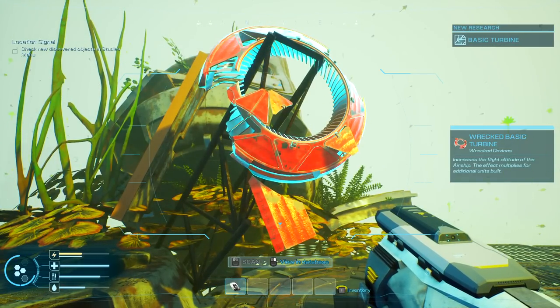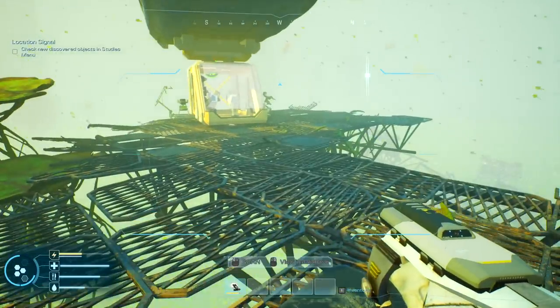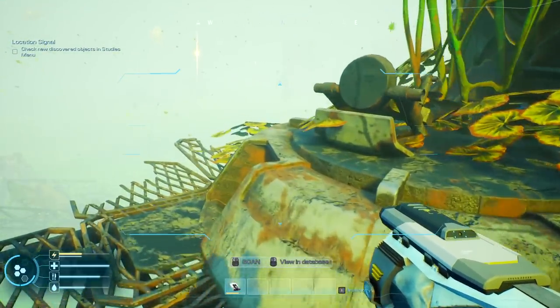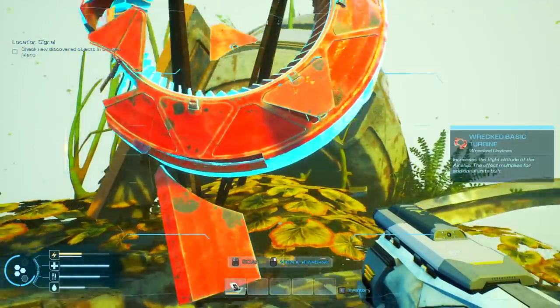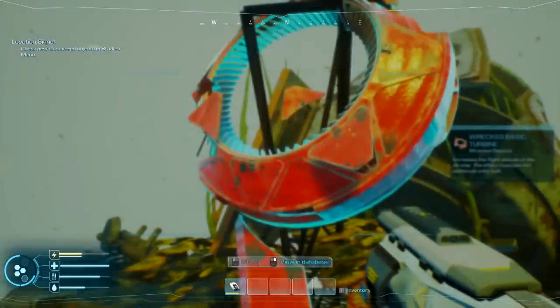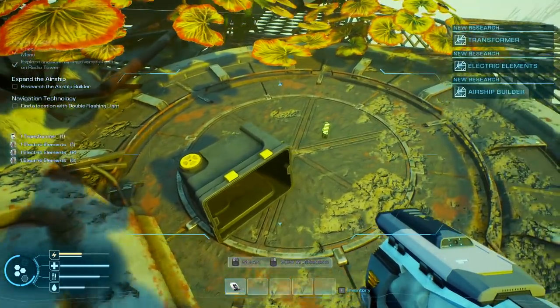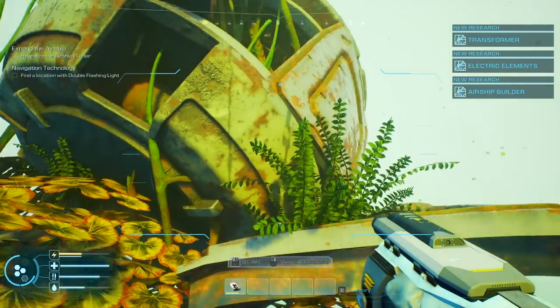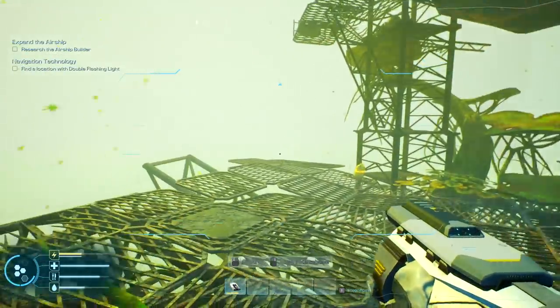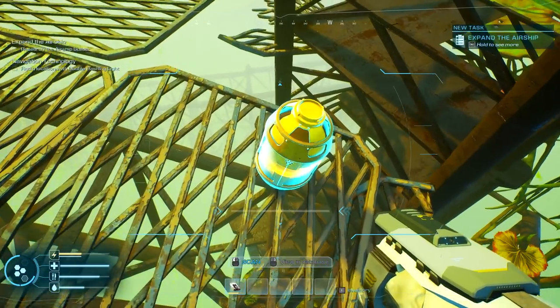Wrecked basic turbine — increases the flight altitude of airships effectively. We can put that onto our ship afterwards as we learn more blueprints about what the old world was using to get around. There's some good stuff here — electric elements and a transformer. Research the airship builder — I'm going to go check that out. Synthetic cast extractor — that needs to be used for this. Is there a way up and down from this beanstalk thing? I believe there is.